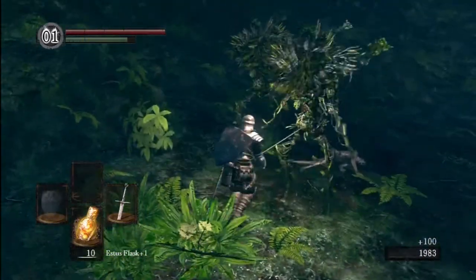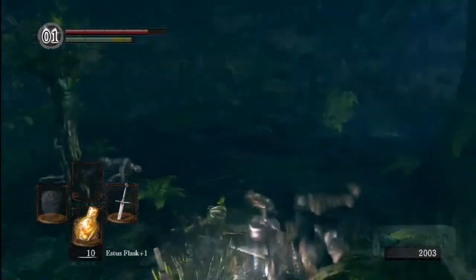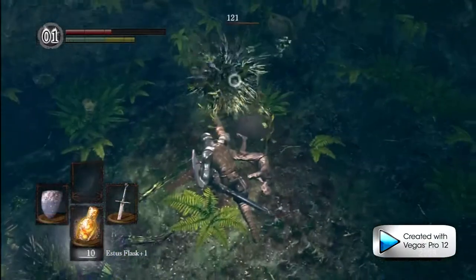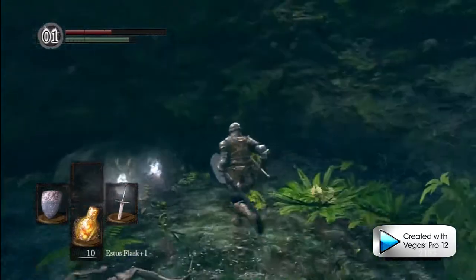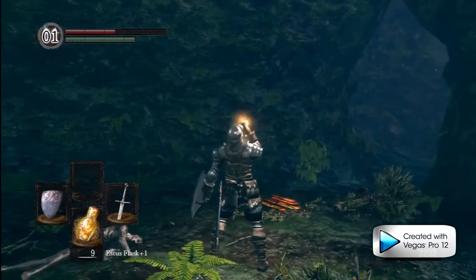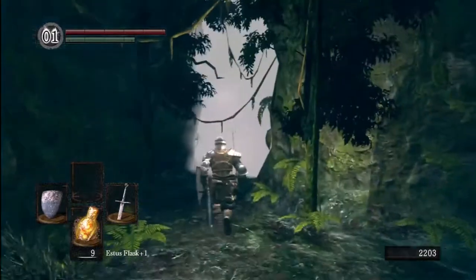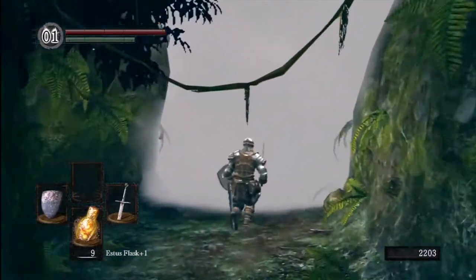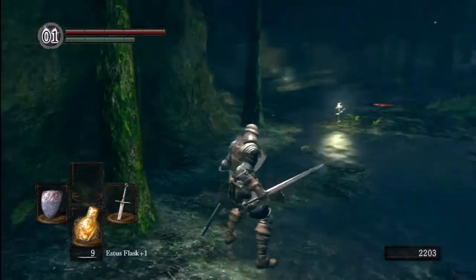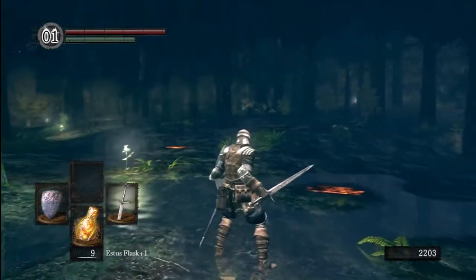Two strikes with the strong attack will take them down — very useful to know. You can take down that ambush quite easily and then there's a large soldier. Heal up quickly. We're going to go through this white light — always be cautious through white lights. We're in a new area now. There's some kind of creature lying over there. Reading the signs: armor ahead, ring ahead.